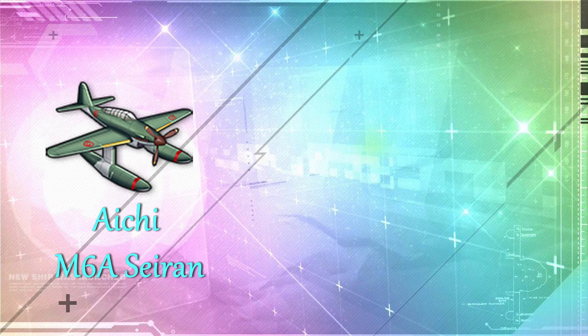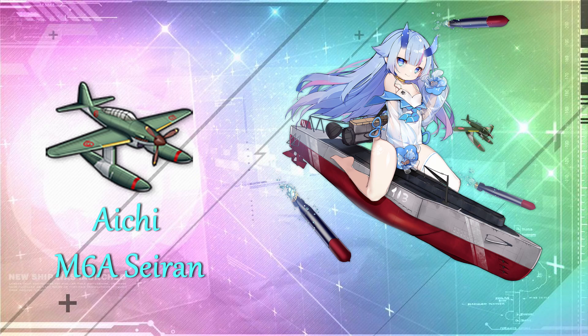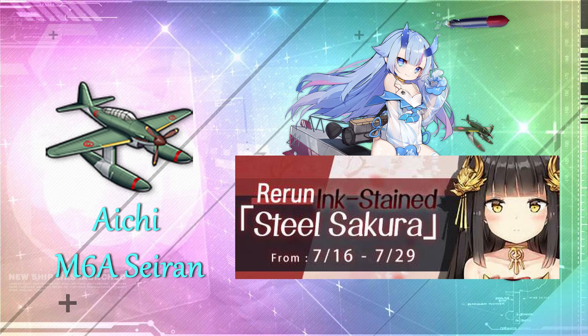The next item is the Aichi M6A Seiran. This increases damage by 60% for your submarine carriers, which is quite a lot. But so far in this game, I-13 is the only submarine carrier and she's only obtainable from the Ink Stained Steel Sakura rerun. You can buy this if you have her, or if you want to use it on other aviation battleships — considering how very few seaplanes are in the game, at least this plane gives you more options.